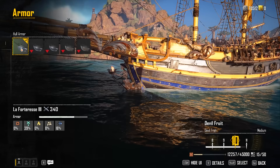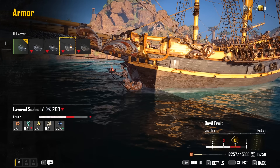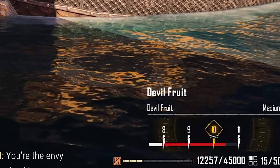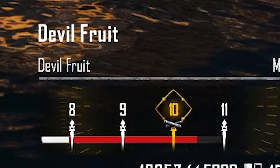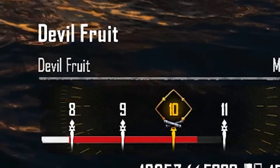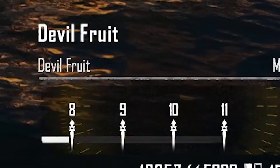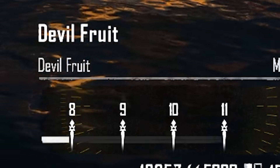The same goes for armor. Swapping down to the weakest armor immediately takes me back down to rank 7 — just changing the armor, and boom, I'm rank 7. Isn't that crazy? One simple armor piece makes that much of a difference.